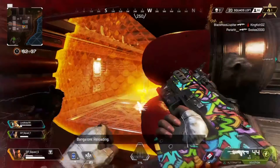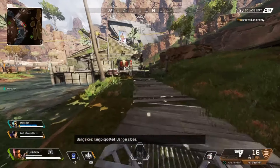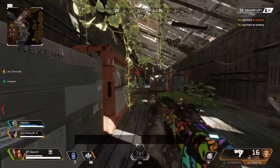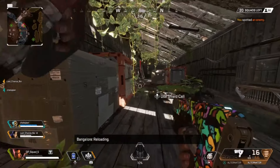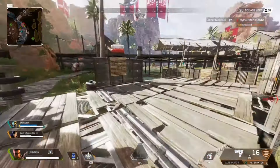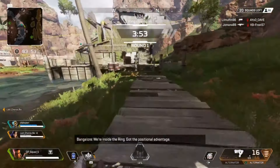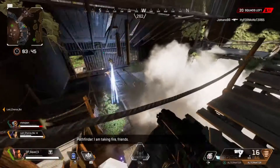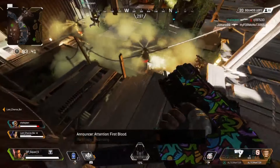The RE45 is a pistol that can hold three attachments. It can be equipped with a barrel stabilizer, optic, and a light extended mag. It holds 15 bullets with no mag, 18 with common, 21 with rare, and 24 with epic. Its DPS is 137 and has a recoil that takes the gun up and to the right. It does 11 to the body, 10 to the legs, and 16 to the head.